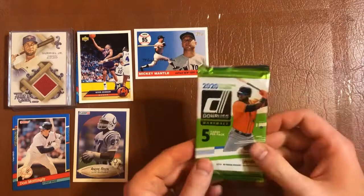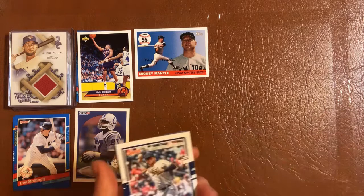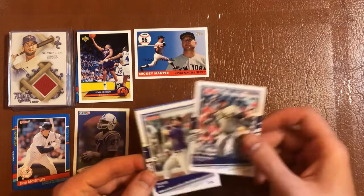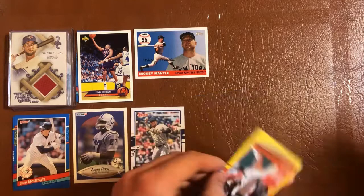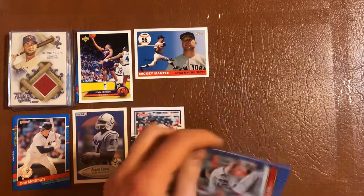Pack of 2020 Donruss — this is one from Dollar Tree. I got these from Nate a while back at Rycon Sports Cards and this is my last pack. Starting us off we have a Fernando Tatis Jr., David Dahl, a yellow Johnny Cueto. Shout out to Ian and Nikki at IF Sports Cards. Diamond Kings Eugenio Suarez and a rookie of Logan Allen.